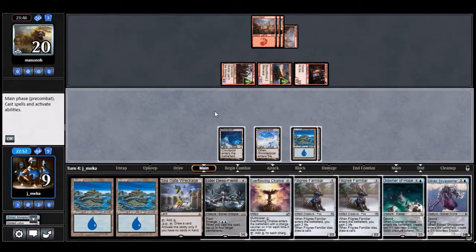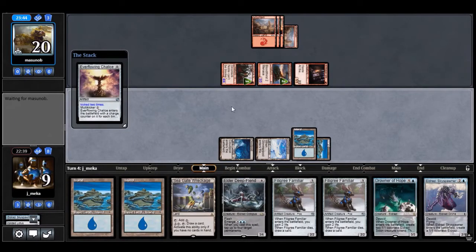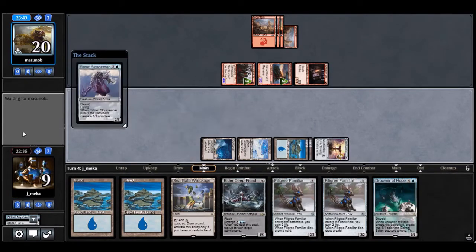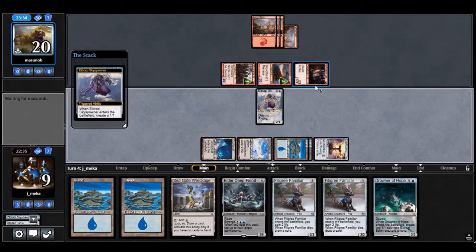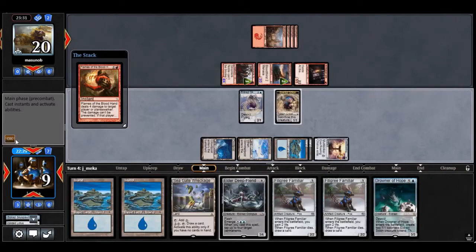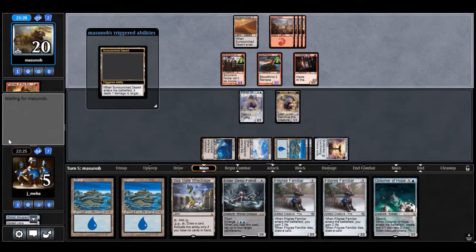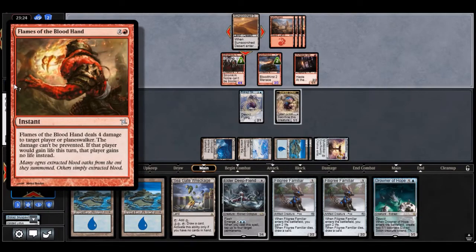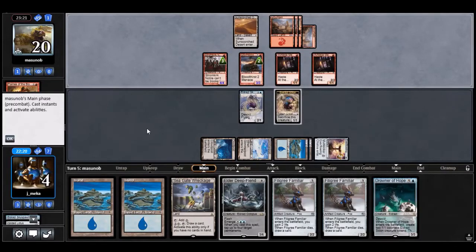I'll take all three drops from the Fact or Fiction. Drawing another Cloud Post is really good — gives me a little bit of life and lets me start blocking. Drowner of Hope is actually just really good at stalling. I have five mana. I'll Chalice for two and play the Sky Spawner — next turn I can hold up Elder Deep Fiend and just hope not to die. I'm mainly looking out for Flames here. A desert shows up — that's the personal kicker. I'm pretty much dead to any burn spell. Dead to Raging Goblin. These random deserts are really good, especially with Ramunap Ruins, which is also legal in this format. The hand was a bit slow but I can do better.